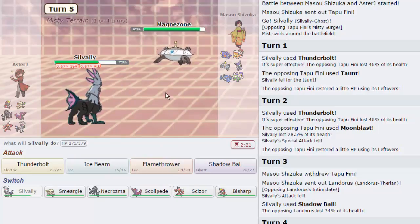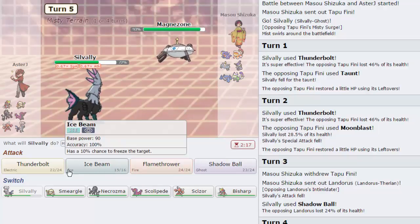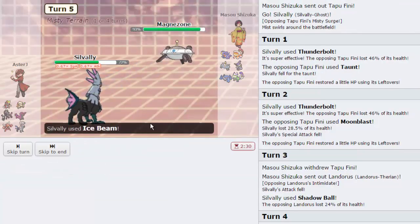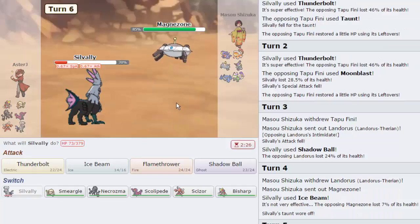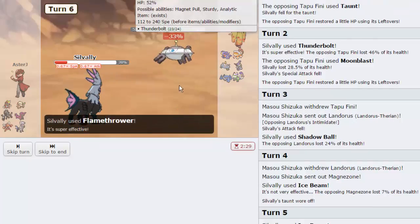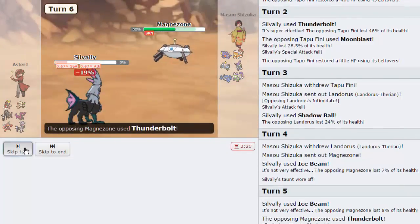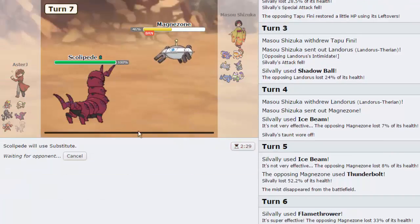I'm just going to go for Ice Beam right here. We are faster — this confirms no Scarf, which is great. Now we're going to go for Flamethrower because it's the better move to hit him with. We do get a burn — unfortunately for my opponent. Now we're going to go out into Scolipede and set up a Substitute. If he wants to go into Landorus, that's absolutely fine. I would go into Tornadus if I was my opponent because I can Taunt and do a lot of different things.